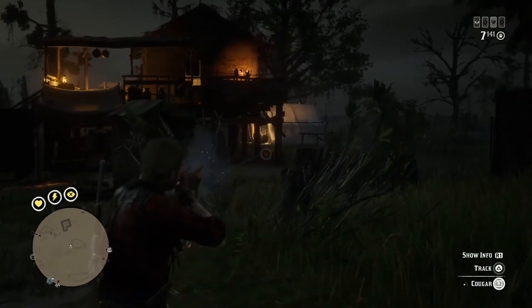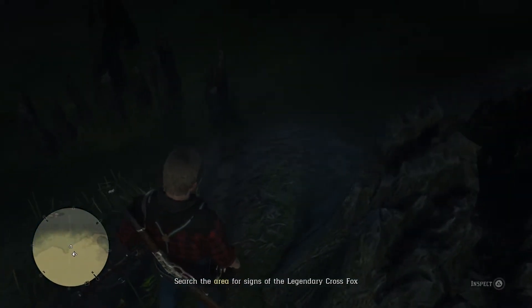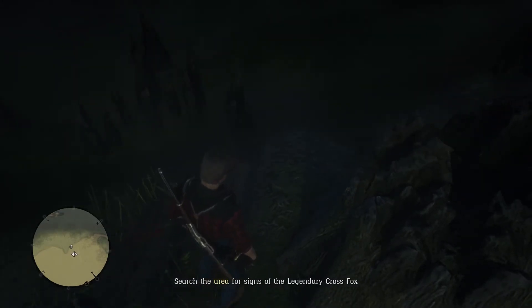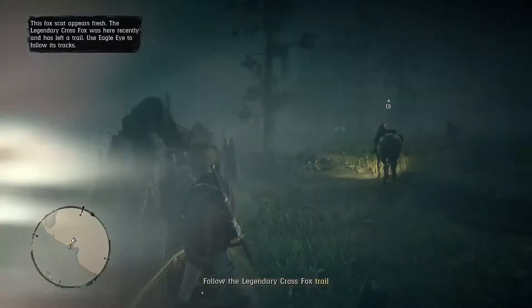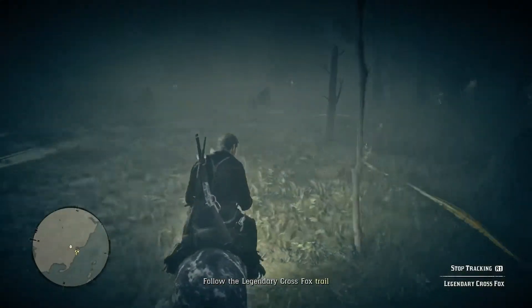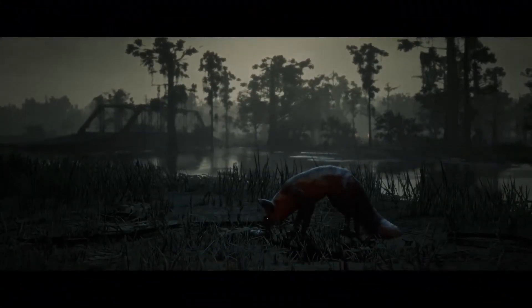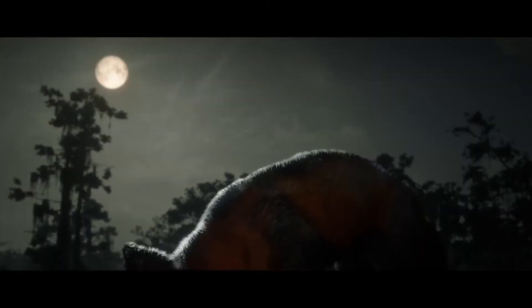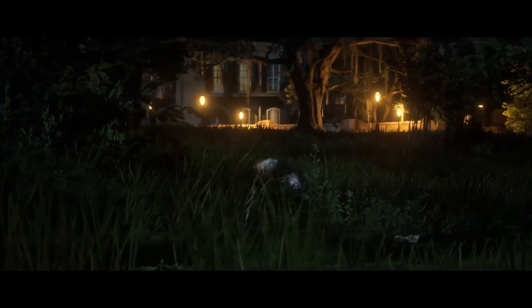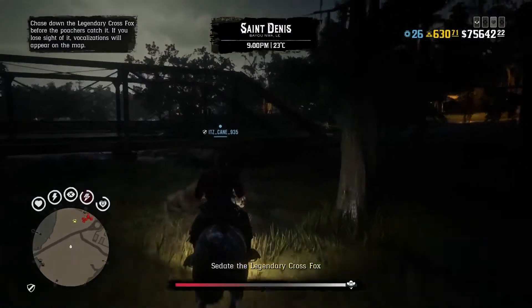Now in Red Dead Online with the naturalist role, there are a number of brand new legendary animals that you can either hunt or sedate. When it comes to what you want to do upon finding the animal, you can choose either to sedate the animal or to kill it. If you are playing co-op, I would recommend sedating the animals so everyone doesn't get screwed over. In the gameplay right now I'm hunting the legendary cross fox.